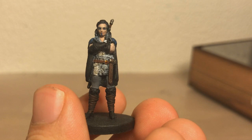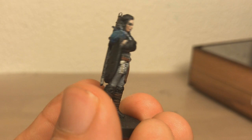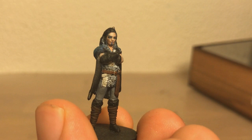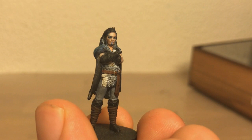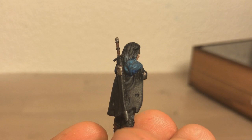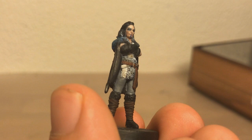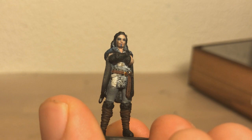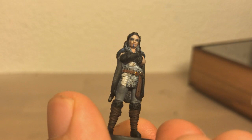Next up is Yasha, portrayed by Ashley Johnson, who you probably know best from The Last of Us as Ellie. She was probably the one I had the most difficulty with because she has really light pale skin and quite heavy eye makeup — and makeup at this scale is hard. Eyes are normally hard, and if you have to do makeup around the eyes, that's even harder. There's a subtle gradient in her hair going from white to black pretty fast, and some dry brushing on her blue fur collar. I'm not sure what her main outfit is supposed to be, but she was probably the most difficult one overall.